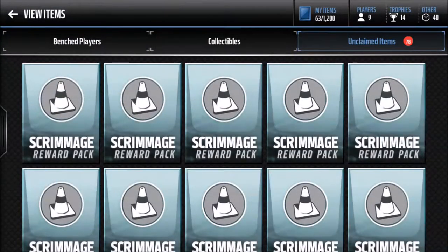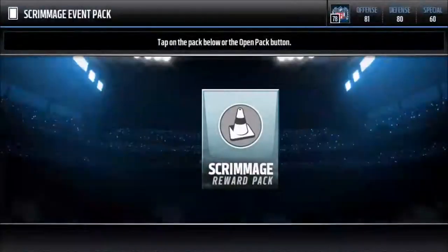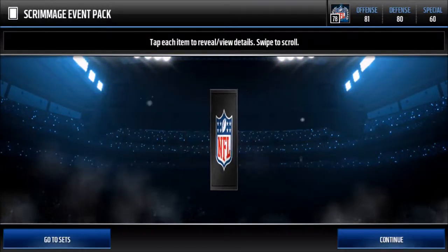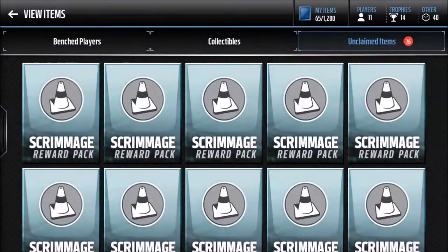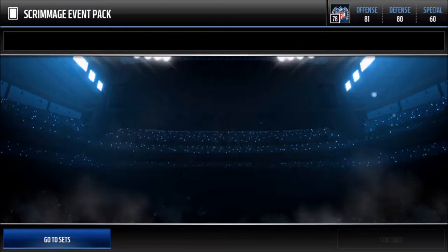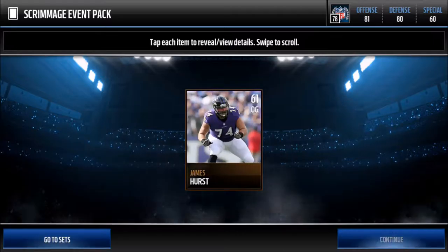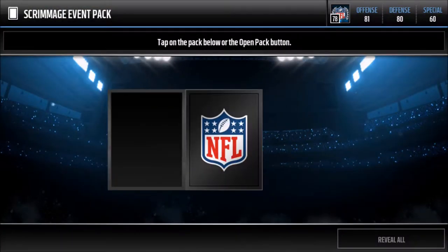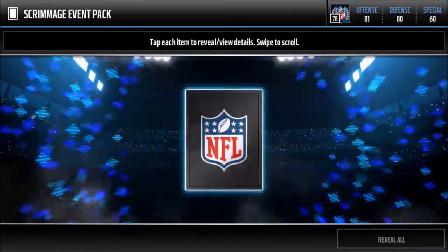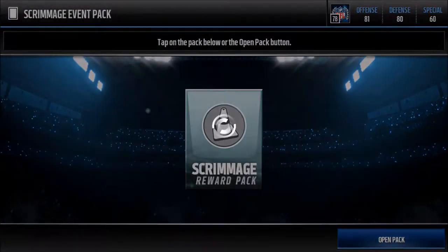Nine players and 14 trophies so far, that's what I'm talking about. Alan Bradford — silver — and we get James Sample. Our best player within that Pro Pack was actually a gold, so I'm pretty happy about that with Marcus Wheaton. These I'm basically just gonna throw into sets or trophy packs since silvers and bronzes don't go for much. Quick sell for 500 coins — nice, very nice.